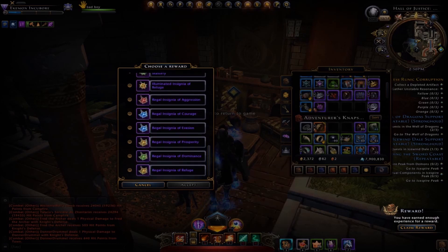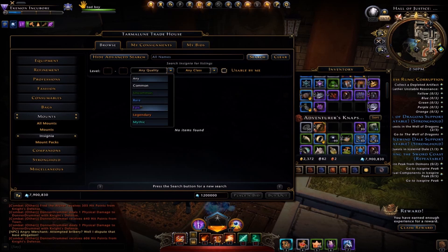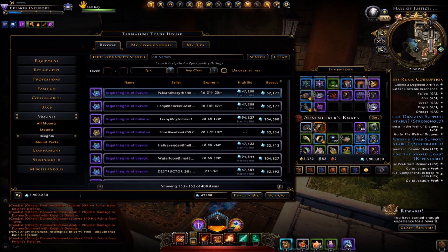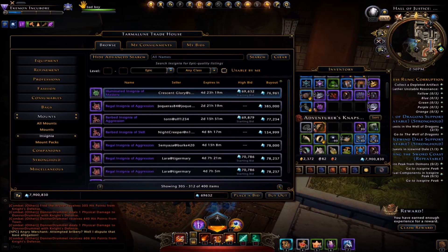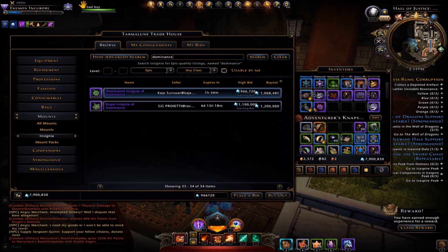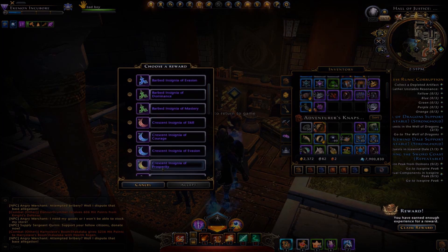The cool thing is, if you don't necessarily need one of these insignias and just want the Astro Diamonds, go to Insignias, filter by Epic, and do a quick search to see what's pulling in the most Astro Diamonds at the moment. It should be the dominance. Looks like nothing's changed — there's quite a jump in value between types. The barbed is at the lower end at 825,000, while the Regal is up at 1.2 million Astro Diamonds.